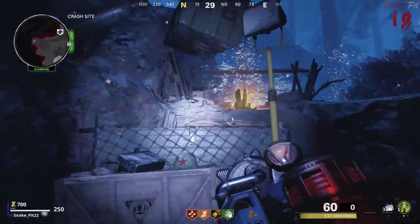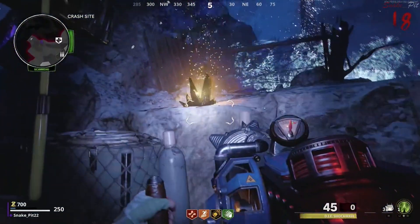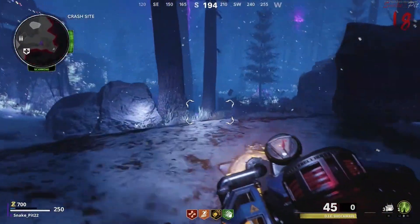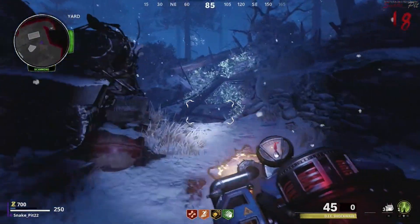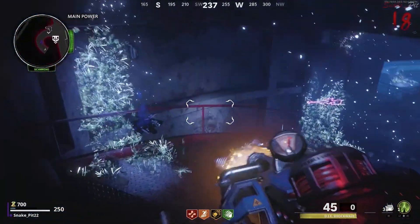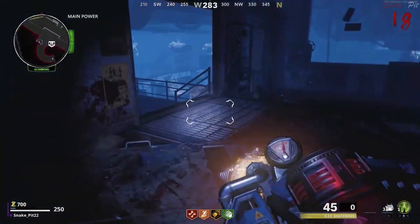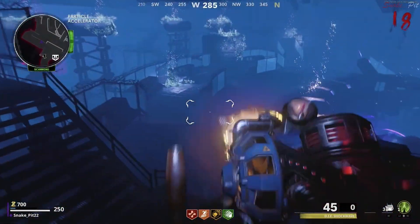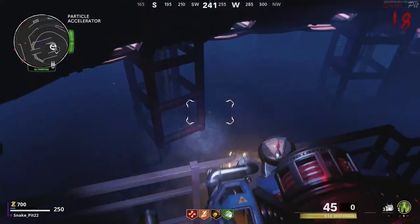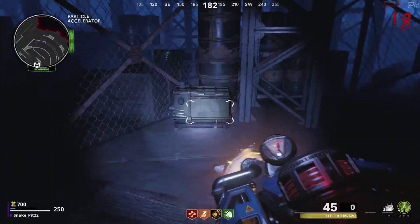The last upgrade is the D.I.E. Electro Bolt. There are basically three crystals around the map in the aether — you're going to want to absorb them, vacuum them, and then walk all the way to where the box is located in the bottom right corner of where the power is. Once you get to the box, release the charge — there are three torches on the box and you have to do it three times across three locations.